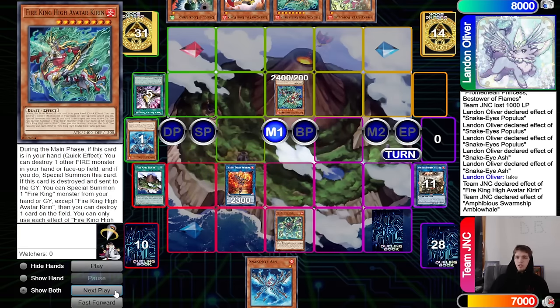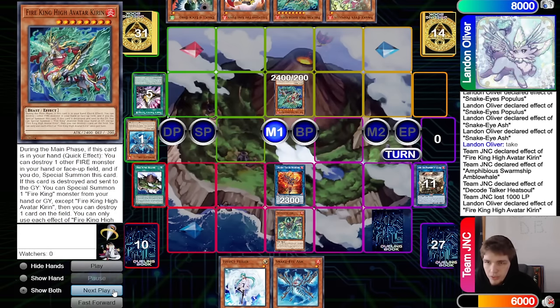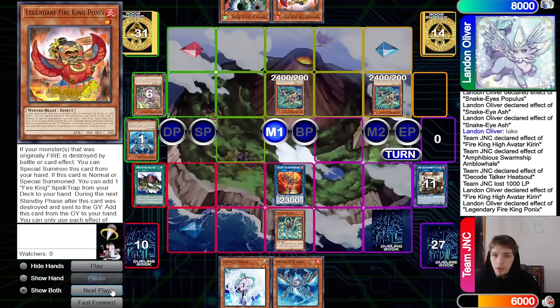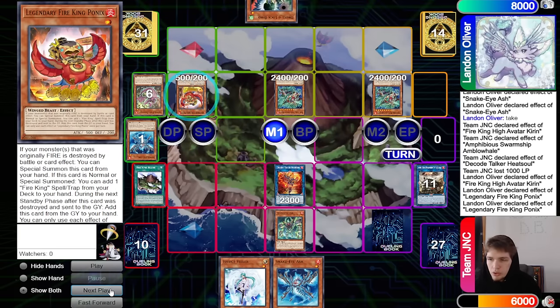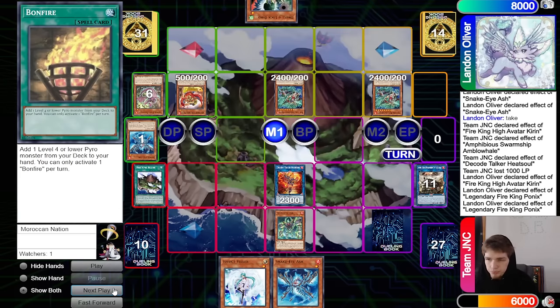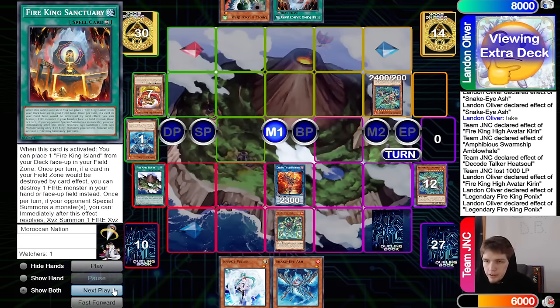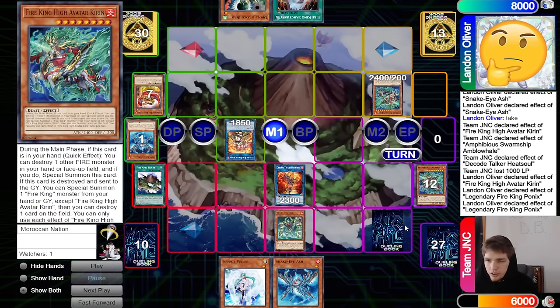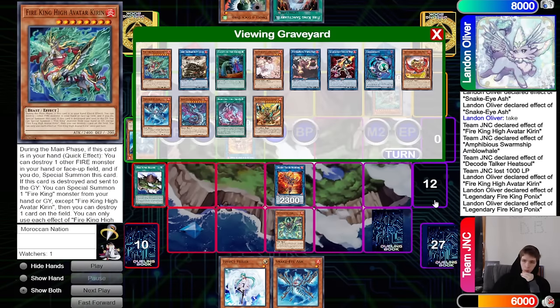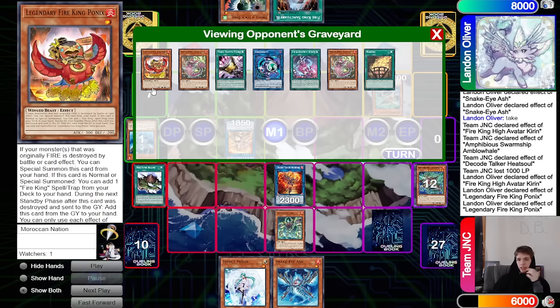We have Kiran eventually — could make it live with a Crash, go Kiran pop then summon out and do something. Talents is live but we search Ponix. They have SP set up too. They go Snake Eye Ash and self-less Link Karibo, chain Called By — trades with two bodies. Talents takes Whale, chain Kiran effect destroys Whale, special summon. They take Kiran. Activate Whale, summon out Heatsoul, Heatsoul pays a thousand, draws Effect Veiler — that's a solid draw.